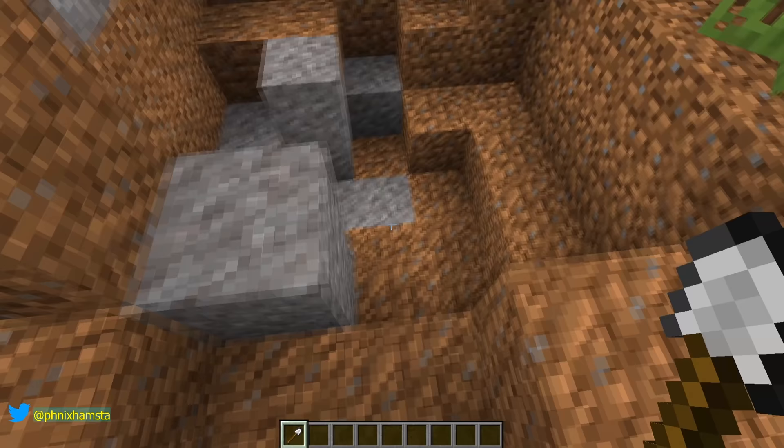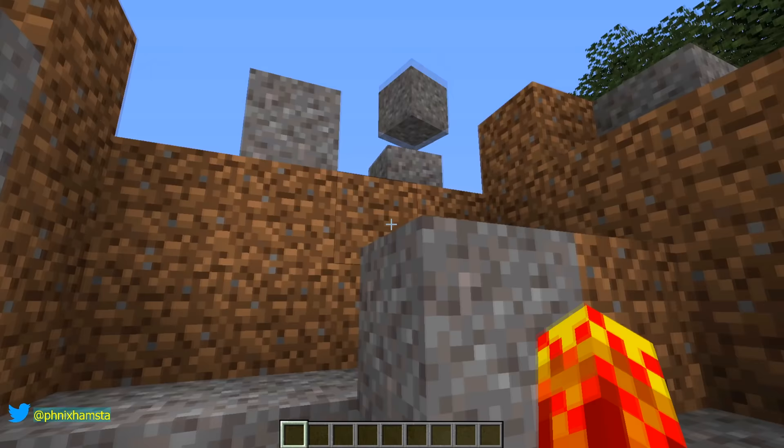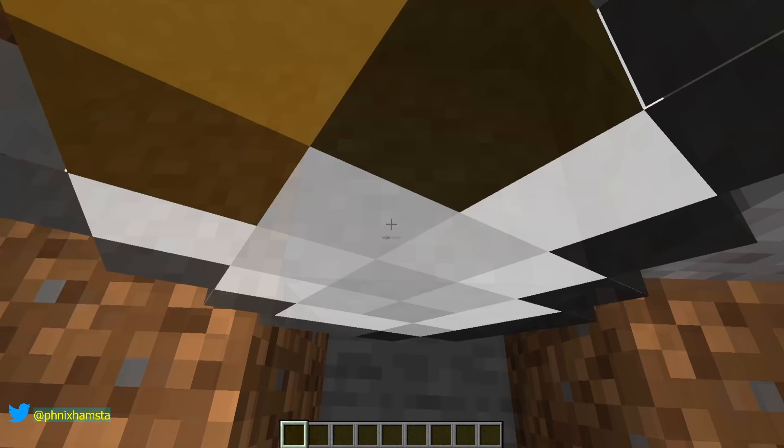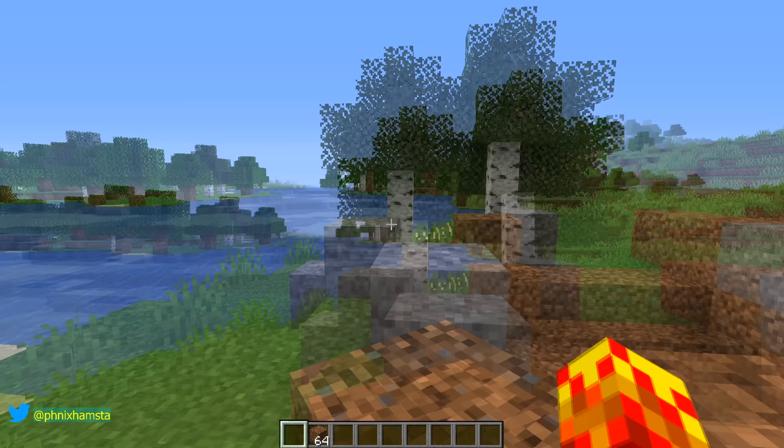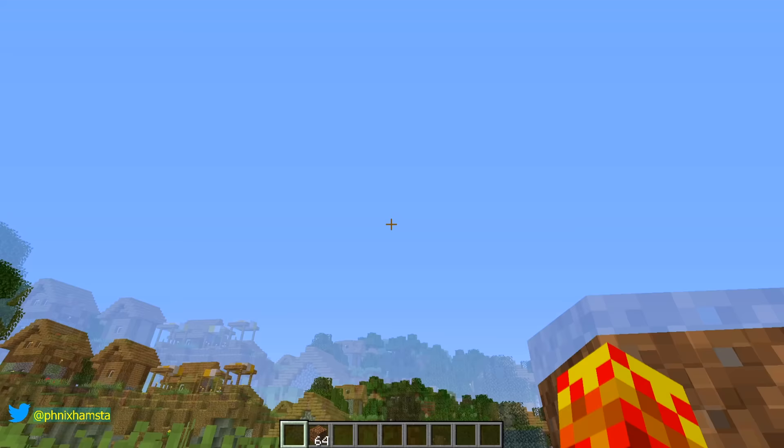This doesn't just work with grass and dirt — it works with gravel as well. So let's say I wanted to dig out this gravel block. Throw that out, and then we have another spot here, just like that. It's not gonna fall on top of my head. And it also works with coarse dirt. So let's dig that out, bring that back, and we've got another one just over here. Throw that back.